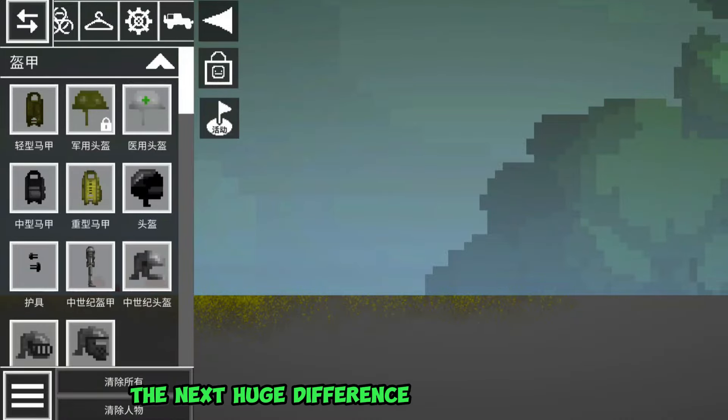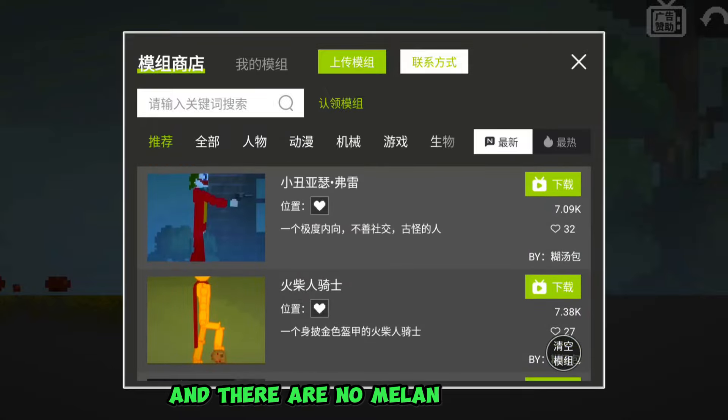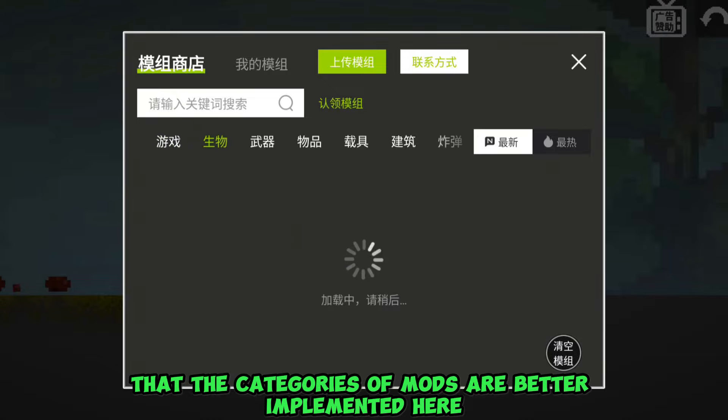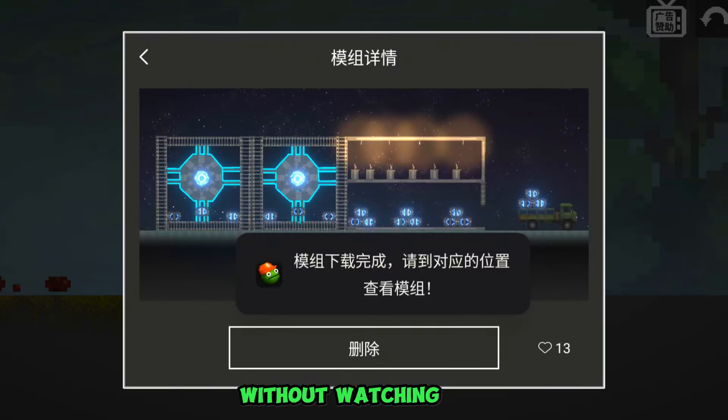The next huge difference is the workshop. Here it is completely different, and there are no Melon coins in it. Of the advantages, it can be noted that the categories of mods are better implemented here, and there are also mods that can be downloaded without watching ads.